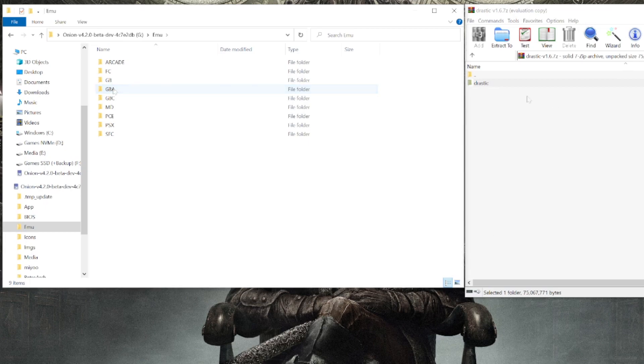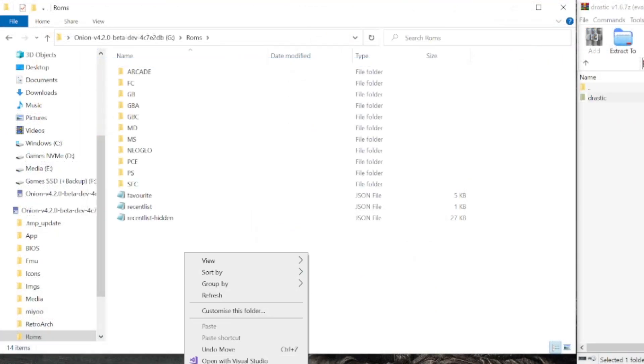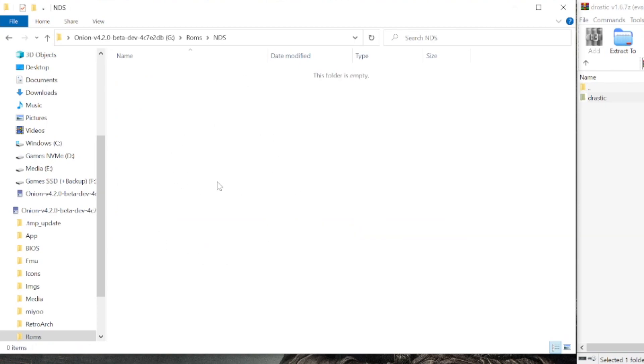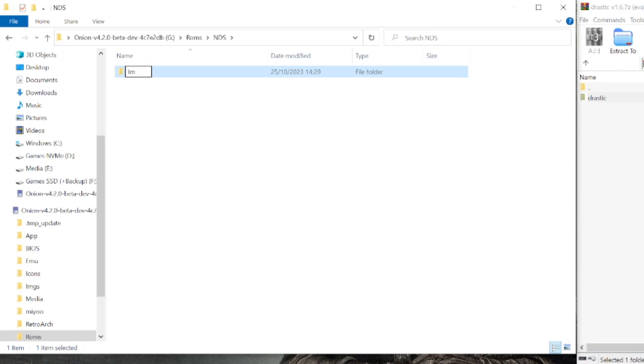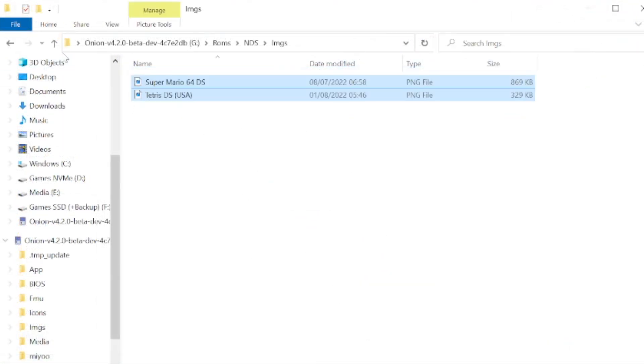Then we drag the Drastic folder from the compressed archive and add it to the emu folder in Onion OS. Then it's ready to go. All you need to do now is go to your roms folder and add an NDS folder, and here is where you put your games. If you want to have artwork for each game, make an imgs folder inside the folder with your ROMs in it.